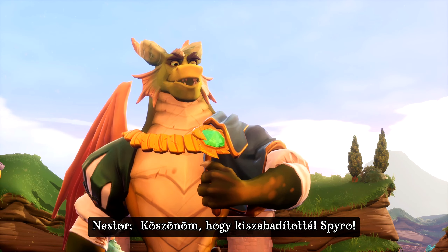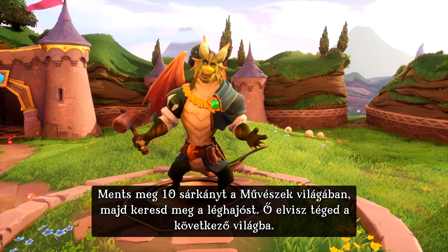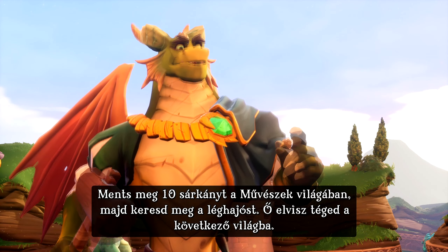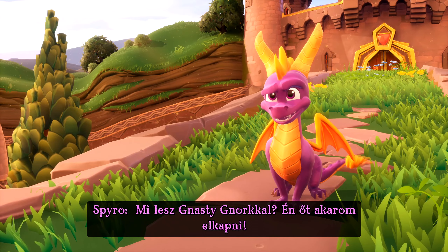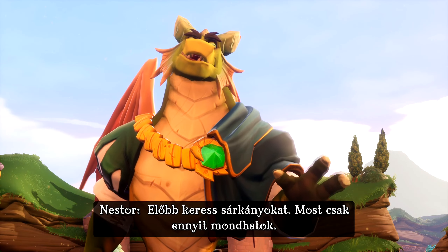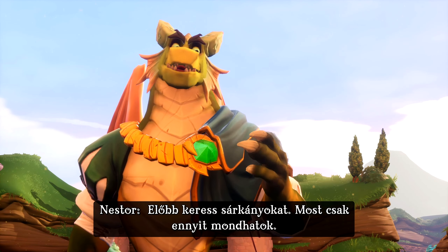The Artisan World. Thank you for releasing me, Spyro. Free ten dragons in the Artisan world, then find the Balloonist. He'll transport you to the next world. What about Nasty Gnorc? I'm going after him. Find dragons first. That's all I can tell you.